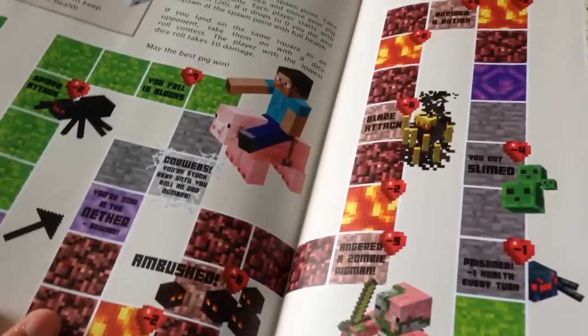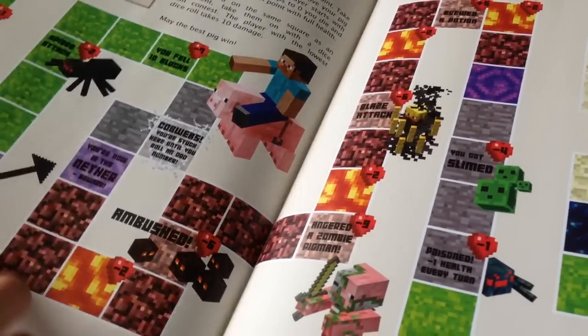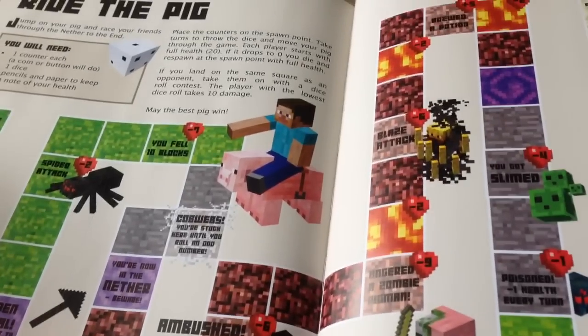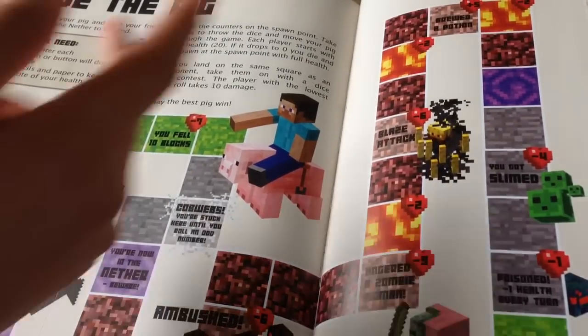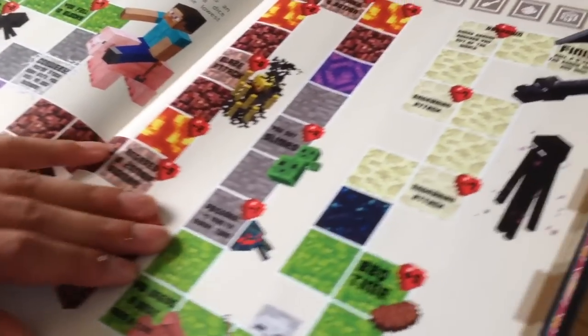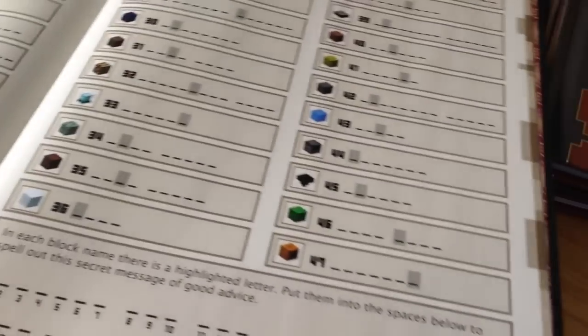One of the things I found really cool was 'Ride the Pig,' which is a little mini-game where you just need one die and you play all the way to the end. I played it with my brother, sister, and mum and we enjoyed it so much. There's also a section on naming all the blocks to test your Minecraft skills, which is pretty cool.